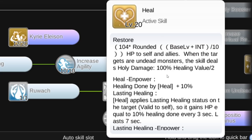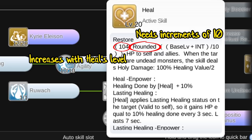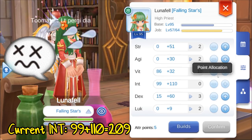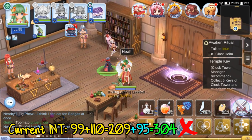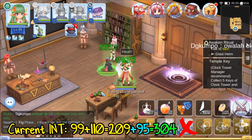Here's the formula for heal. This part depends on your heal's level, and the 'rounded' means that the formula in there needs to end in a 0 to have effect. Taking off some of my equipment, my current int is 99 plus 110. Add 95 from my level and it's a total of 304 — obviously not a rounded multiple of 10 — and it heals for 8,232.